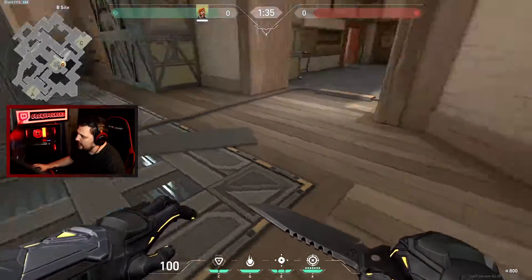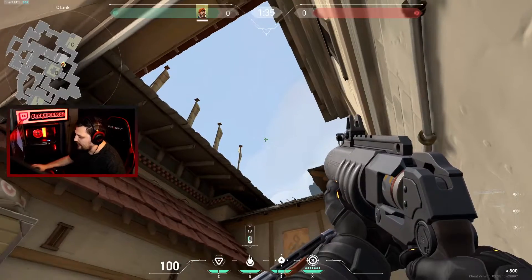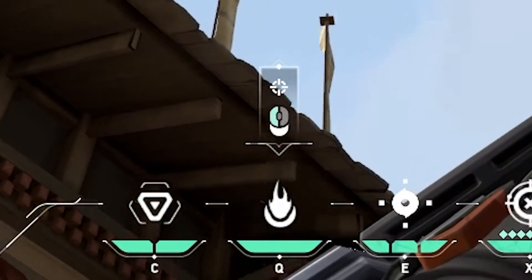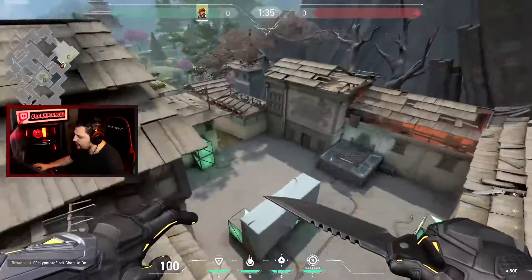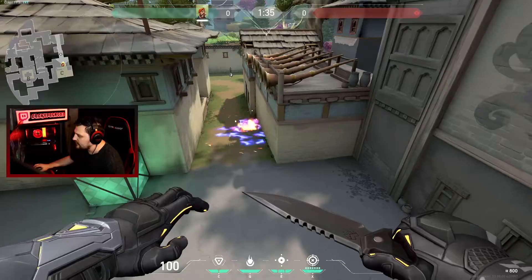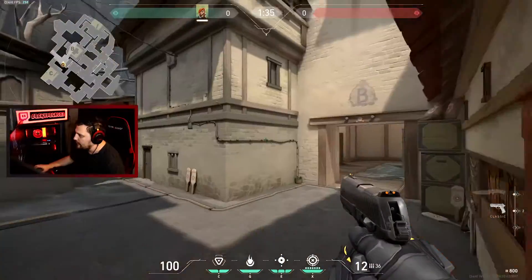Here's a lineup from B site to C long. What you're going to want to do is stand in this corner right here, and then put the line in between your molly and your stem beacon right here on the tip — the bottom tip of this bracket. You're going to launch it and it's going to land right here in their pathway, preventing them from pushing C long anymore, giving your team and you time to rotate.